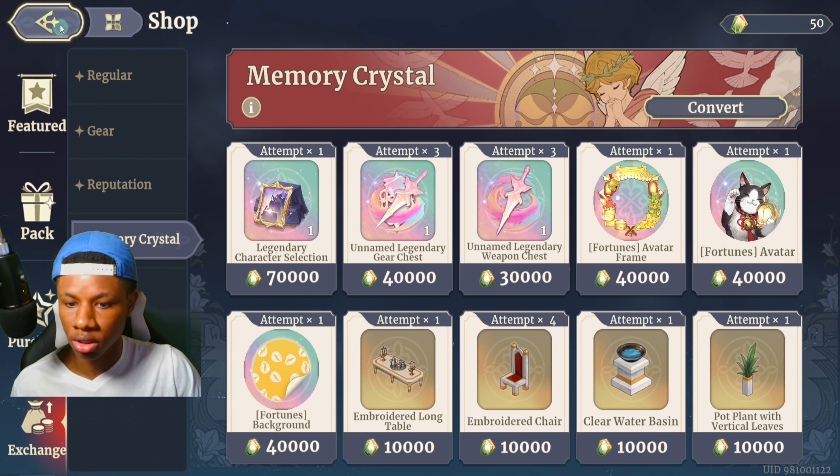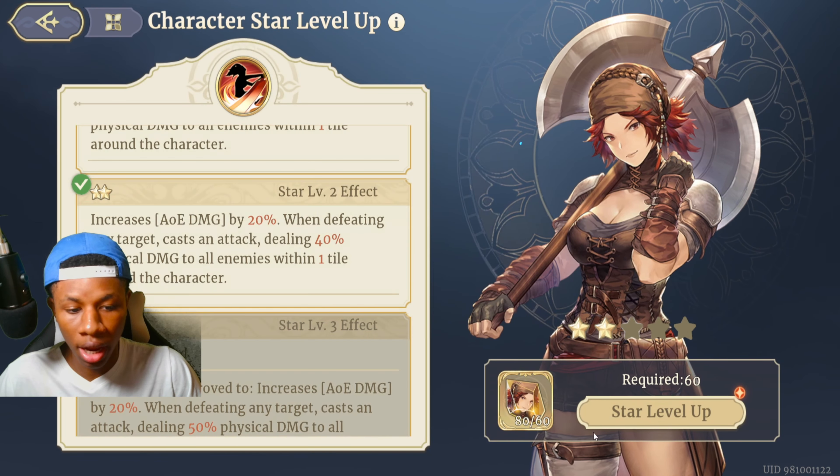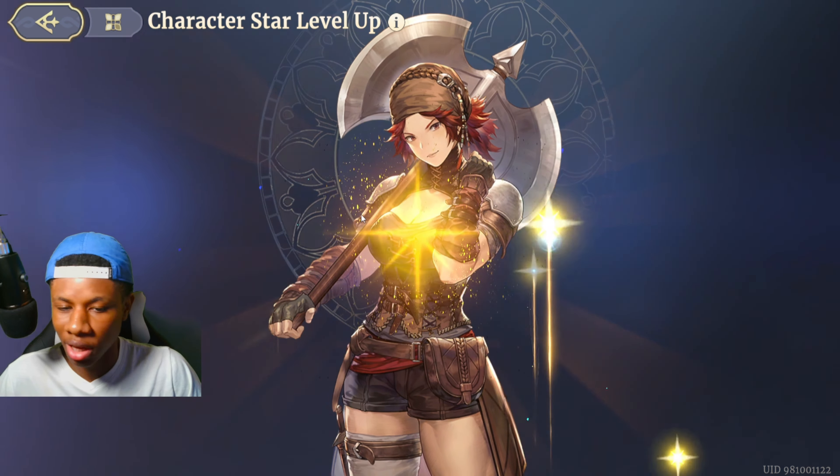Let me check the new characters. Stormbreaker is at S3 — pretty nice. Tempest is at T1, let's send him. He's a pretty solid tank unit I'll use eventually. And Angel — I'm 100% going to use her. She is literally amazing for an epic healer. Starting her level-up now, I'm definitely using her.